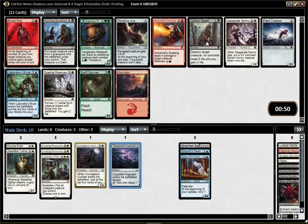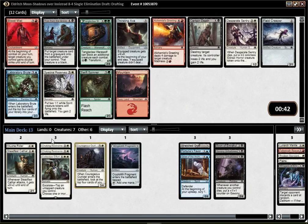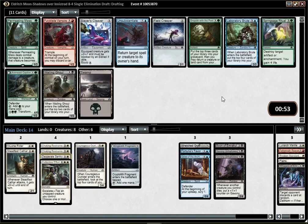Best card here for me feels like Thirst for Knowledge. So maybe I'm back into a Black plan. It's really annoying that I first picked Boon into two Choking Restraints, and then I saw absolutely no Ironclad Slayer. That's really a shame — especially since I picked all those enchantments. Someone also got other enchantments, I guess. I guess Sentry is a nice one to play with Wretched Grief. It's also a human for Outrider. And I'm sure that I'm white, not so sure about any other color. I think it's a fine and safe pick.